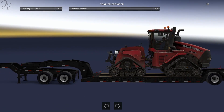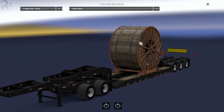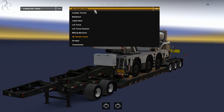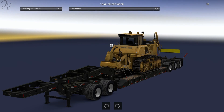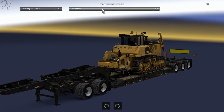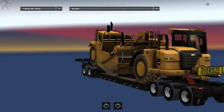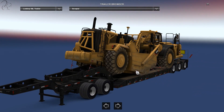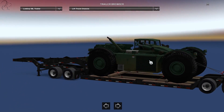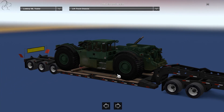The six trailers in the two-by-three configuration start with the Crawler Tractor at 25 tons. Next up is the Cable Reel at 29 tons. Up from that is the All-Terrain Crane at 35 tons. Then the Bulldozer — a larger version of the one on the standard trailer — at 40 tons, with two axles on the front and three axles on the back. Next is the Scraper, a very large piece of machinery, also at 40 tons, on the same platform. Finally, the Lift Truck Chassis comes in at 42 tons. They're all tied down, all have oversized load markings and flags, on a two-axle dolly with a three-axle flatbed.